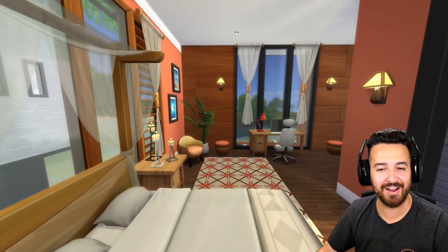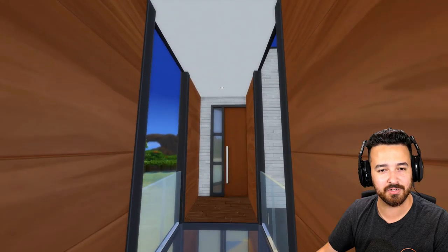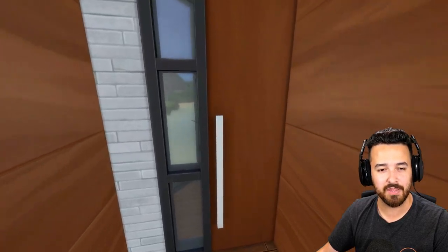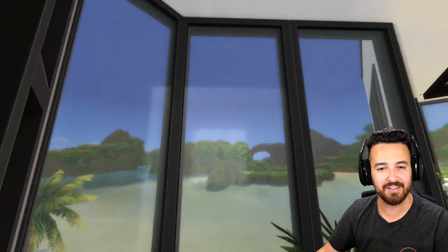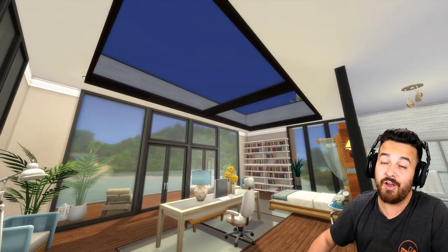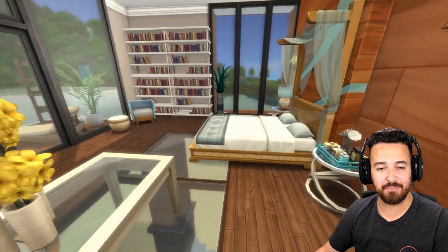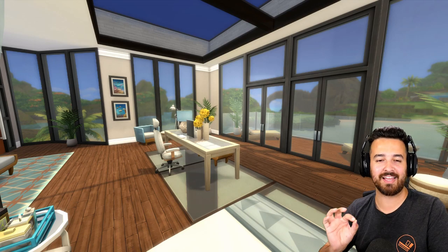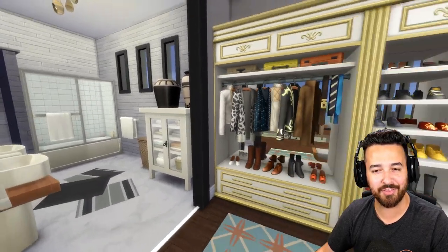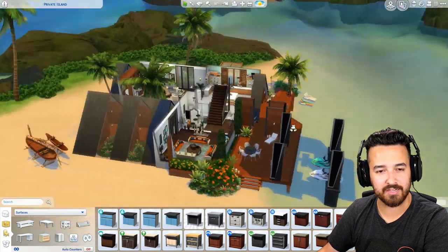There's a little desk and bookcase with skylights. Coming through a breezeway into what is presumably the master bedroom — oh boy. There's glass on the floor, glass on the roof. The glass floor would probably freak me out, but this room is beautiful — this is definitely the room you'd get this house for. There's a nice open bathroom and wardrobe. That is the private island home — that is really good.